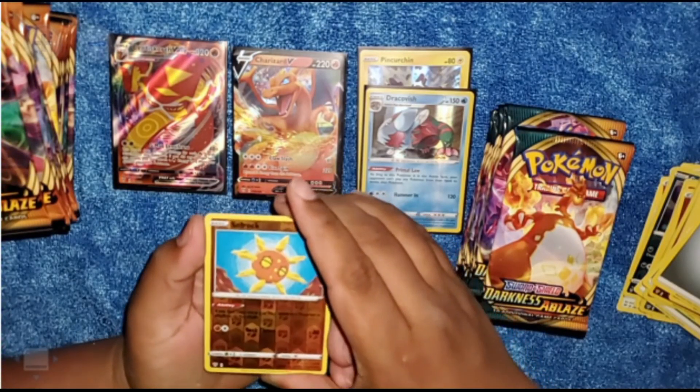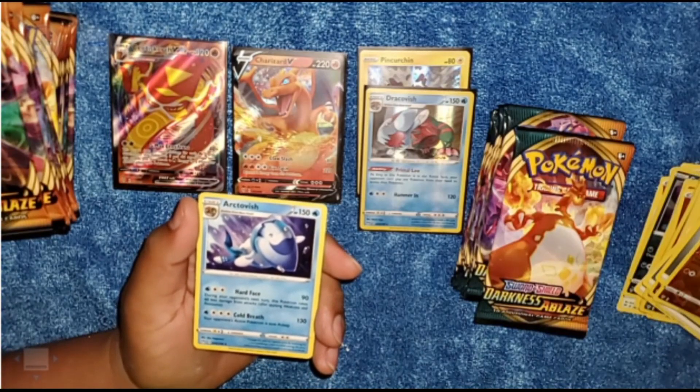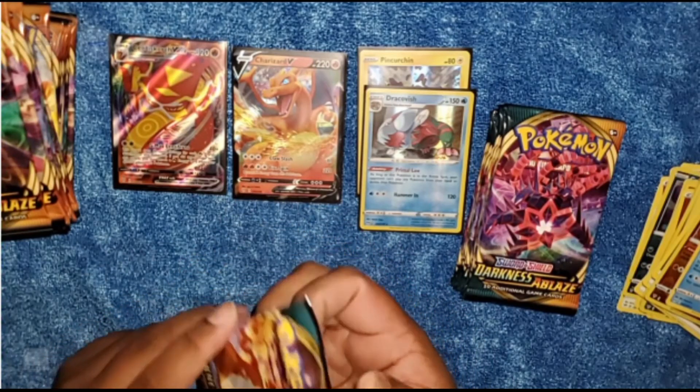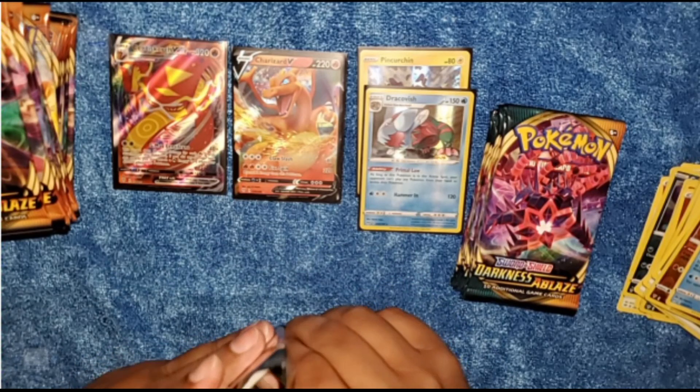So we have a Sudowoodo Reverse Holographic, followed by an Arctovish. Going to the Charizard artwork — maybe here we'll have the lucky Charizard in there. That's the next Charizard we're looking for.